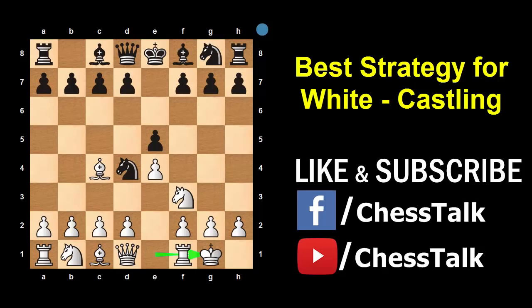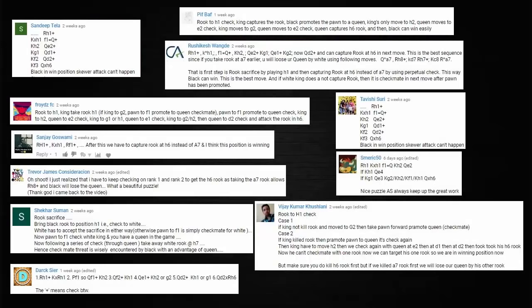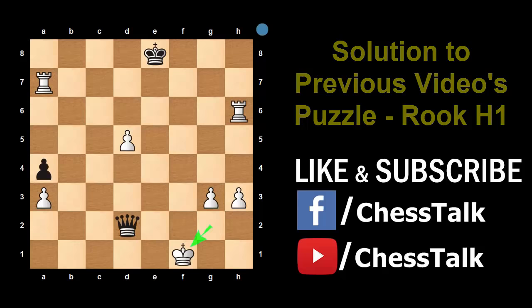Now let me show you the solution to my last video's puzzle. I had asked you to find the best move for Black in this position. The best move is Rook to h1. Many of you got it right — correct answers with perfect explanations are on screen, and I will be posting your names on my Facebook page as well. After this, White will have to capture the Rook, then Black can promote to a Queen and give check, and after a few more checks, Black can fork the Rook and King and capture the Rook to gain a match-winning advantage.